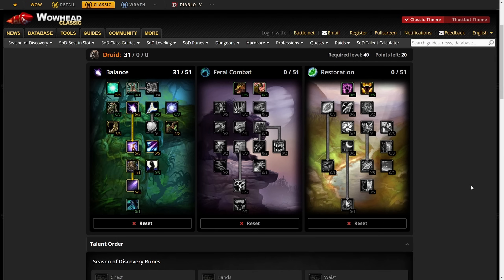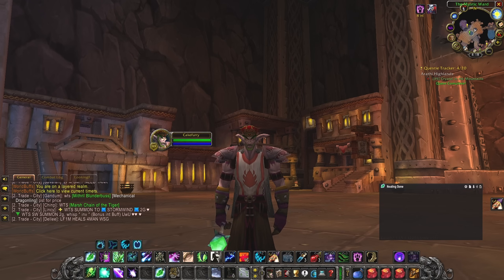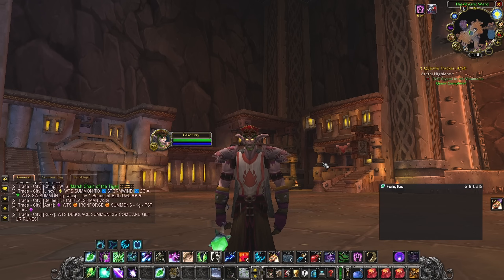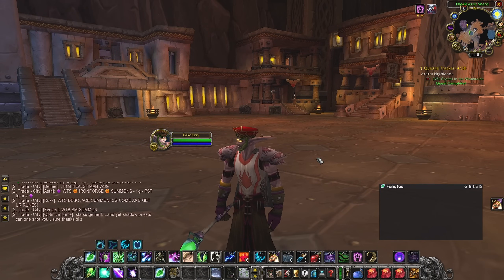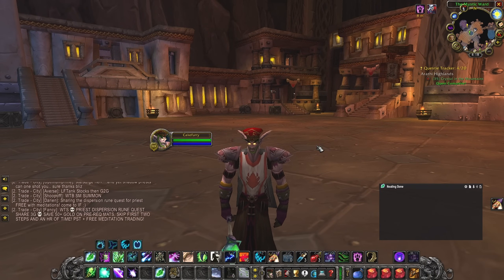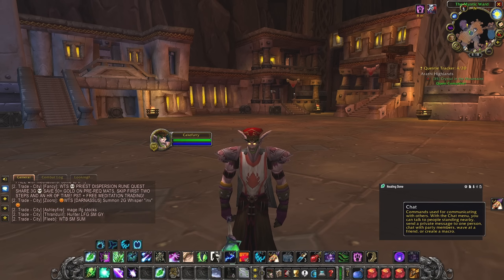Keep it like that if there is a Boomkin. This build you only want to use at the end of a phase — you'll be doing around 170–200 DPS while spot healing the raid with Wild Growth. Now let's talk briefly about gear and pre-BIS to get into the raid.